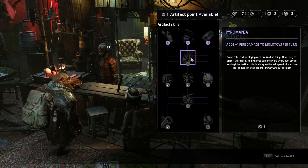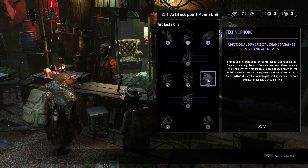Other artifact options include Pyromania, which adds plus one fire damage to molotovs, and Technophobe.